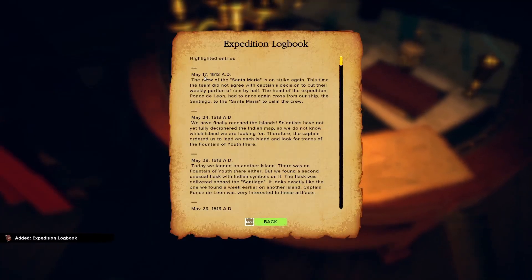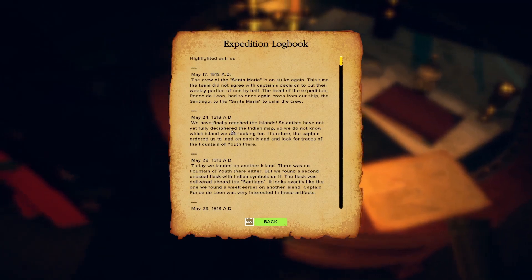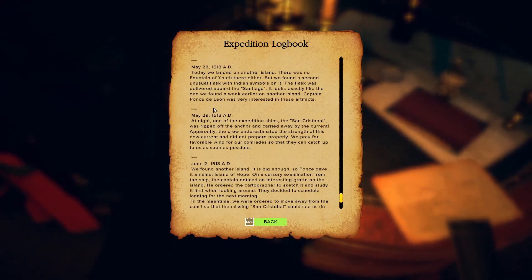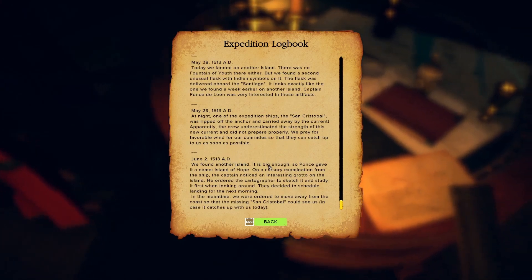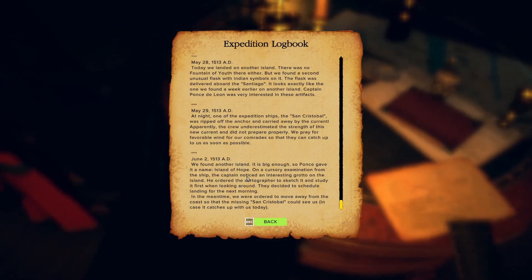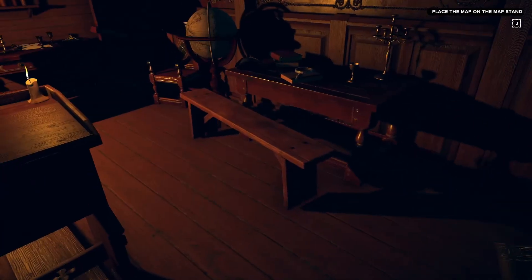Check the expedition logbook. That's a lot of reading. The crew of the Santa Maria is on strike again — this time the team did not agree with the captain's decision. We have finally reached the islands. Scientists have not yet fully deciphered the Indian map. Today we landed on another island. There was no Fountain of Youth there, but we found a second unusual flask with Indian symbols. At night, one of the expedition ships, the Santa Cristobal, was ripped off the anchor and carried away by the current. We found another island — big enough that Ponce gave it a name: Island of Hope. The captain noticed an interesting grotto and ordered the cartographer to sketch and study it.